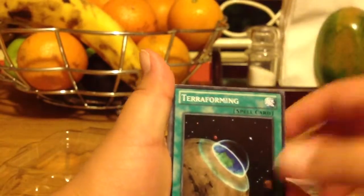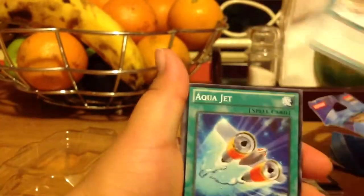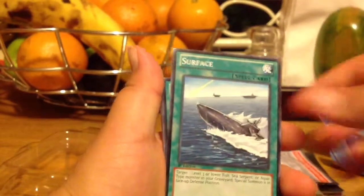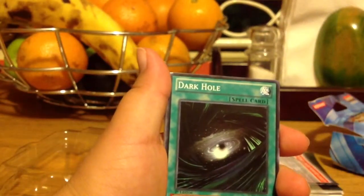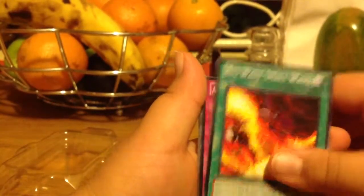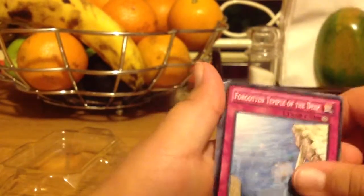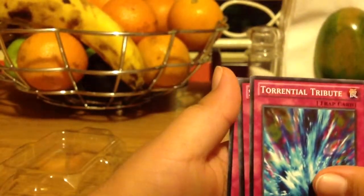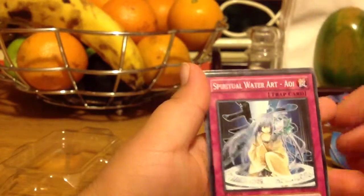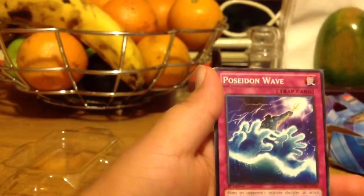A Legendary Ocean, a Legendary Ocean, Terraforming, Water Hazard, Aqua Jet, Surface, Mare of Greed, Silvage, Dark Hole, Big Wave Small Wave, Edges of the Ocean Dragon Lord, Forgotten Temple of the Deep, Tornado Wall, Tarantial Tribune, Spirital Water Art, Ion, Gravity Bind, and Poisoning Wave.